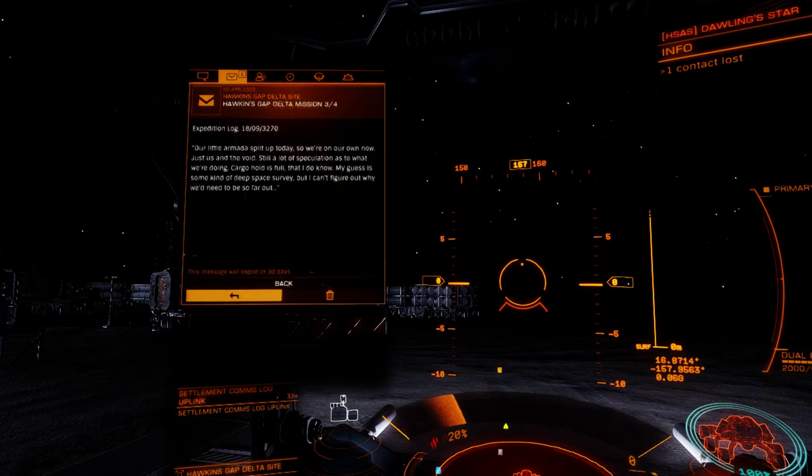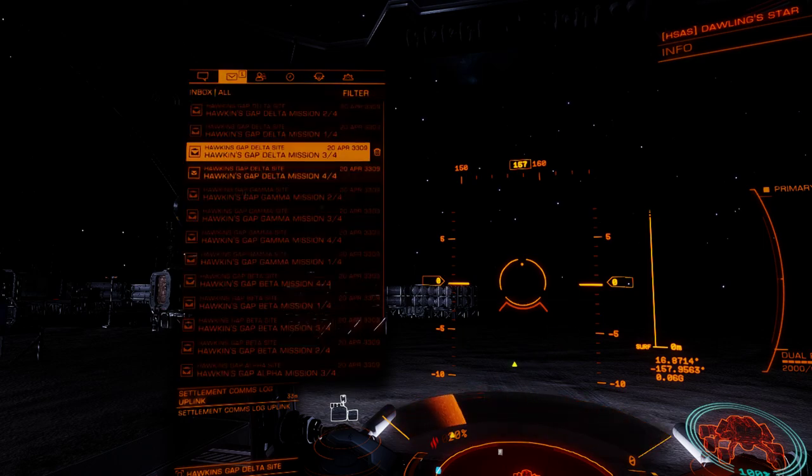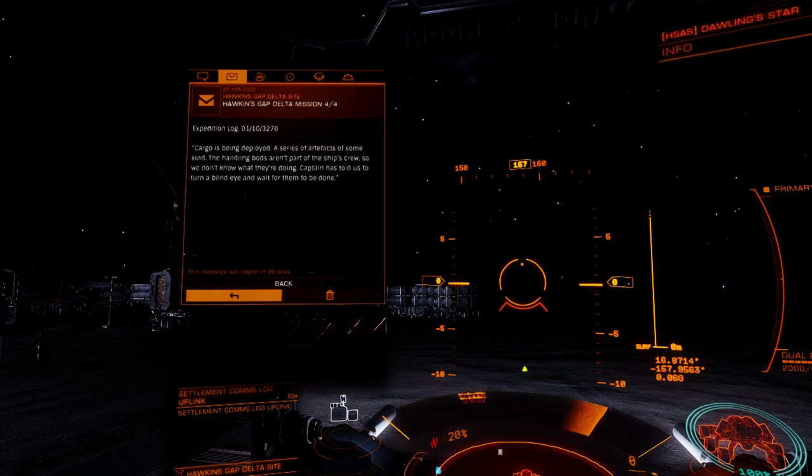Our little armada split up today, so we're on our own now — just us and the void. Still a lot of speculation as to what we're doing. Cargo hold is full. My guess is some kind of deep space survey, but I can't figure out why we need to be so far out. Cargo is being deployed — a series of artifacts of some kind. The handling crew aren't part of the ship's crew, so we don't know what they're doing. The Captain has told us to turn a blind eye and wait for them to be done.